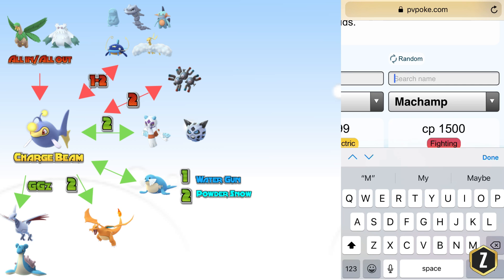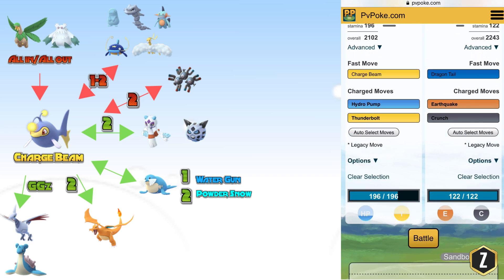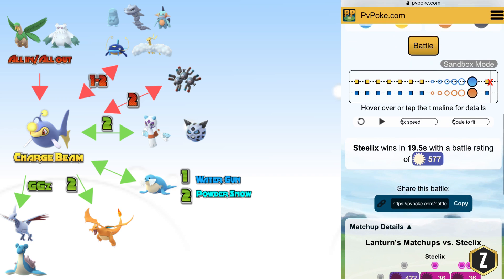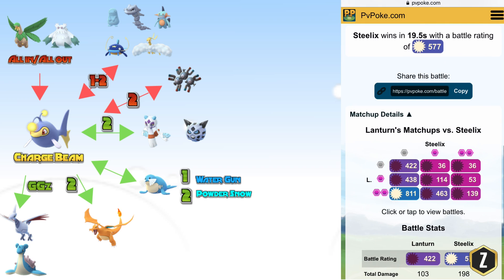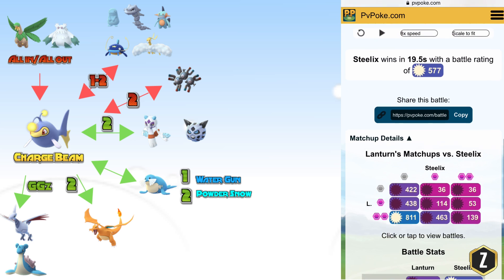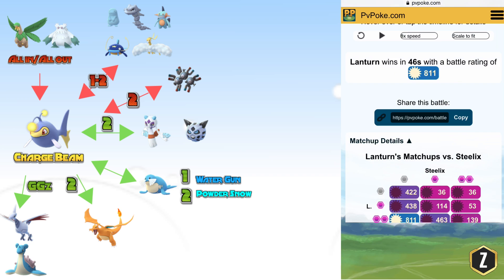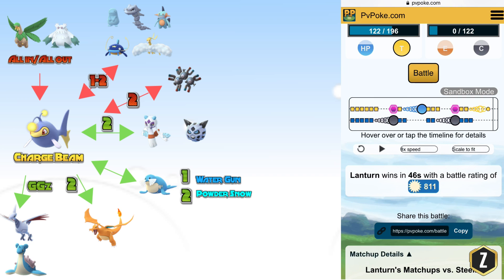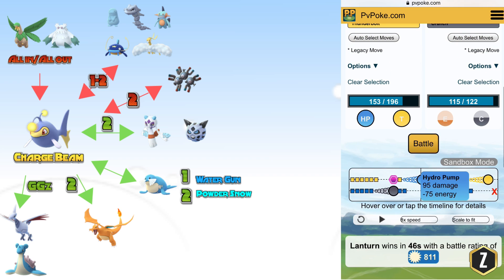Moving on to the next Pokemon — Steelix, which you'll definitely see in the tournament lineup. Steelix can smash a Charge Beam Lantern really hard. The only way a Charge Beam Lantern wins is if you shield twice and Steelix doesn't shield at all. That's because of those Earthquakes he can get off — plus quick Crunches to burn shields — and then that Earthquake is going to devastate you.